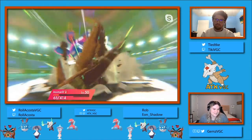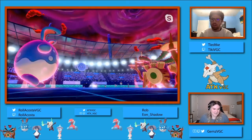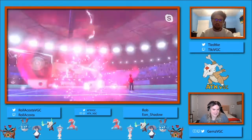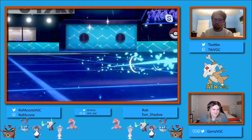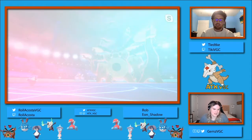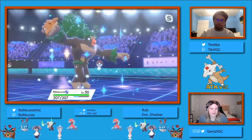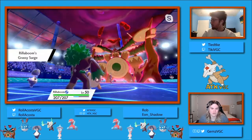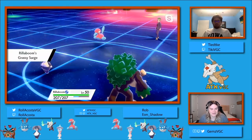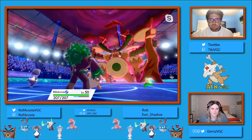Wow. Yeah, a very risky play going for that Expanding Force, not picking up the KO instead of going for Follow Me to protect Azumarill. But both players are pretty much out of the Dynamax at this point. Now Rollercoaster has access to priority with that Grassy Glide. He no longer has the double-target Expanding Force, but having access to this priority Grassy Glide is going to be really important for the remainder of the game.